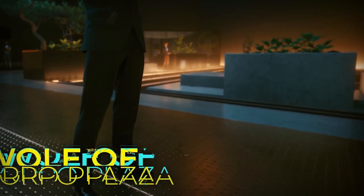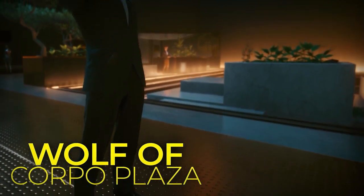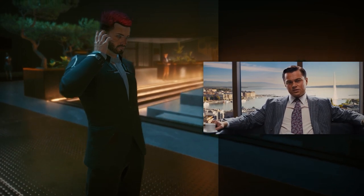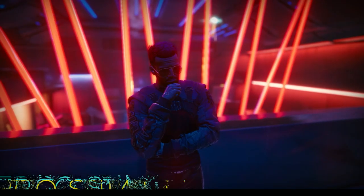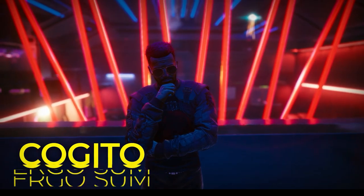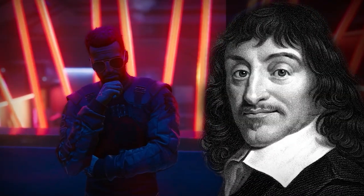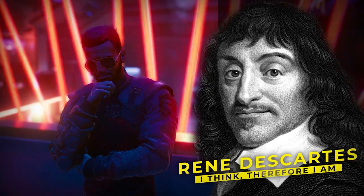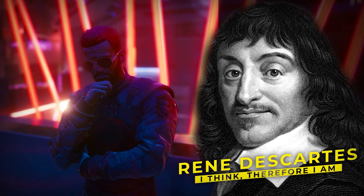There are quite a few poses that are simply named in a way that references other media but the pose is not pulled from it. The Wolf of Corpo Plaza pose seems to be emulating the more generic corporate businessman type, but is named for the Leonardo DiCaprio vehicle Wolf of Wall Street. The Cogito Ergo Sum pose is a generic, passive, thoughtful stance, named after the iconic phrase Cogito Ergo Sum — or I Think Therefore I Am — coined by philosopher René Descartes.